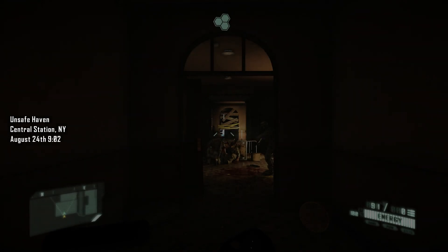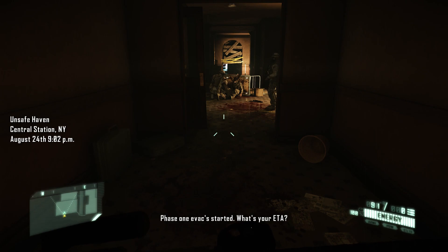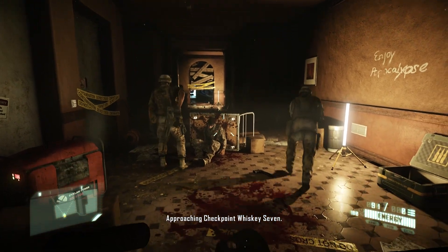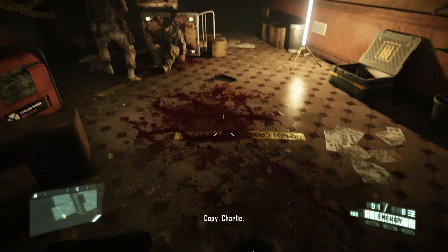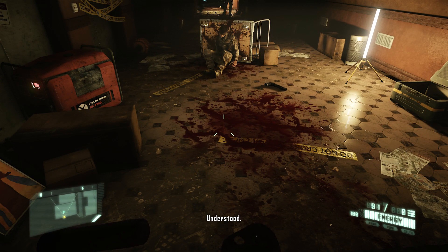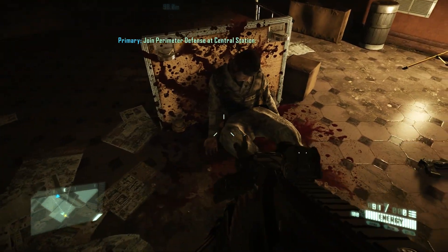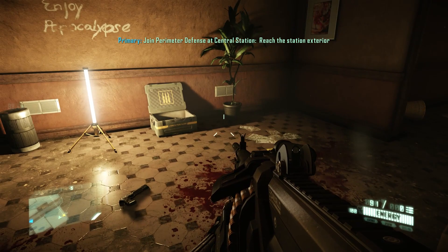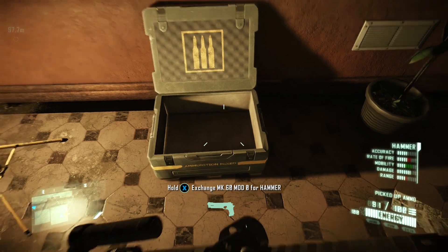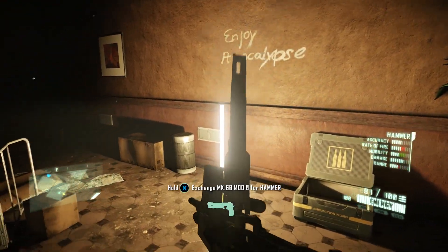Unsafe Haven, Central Station, New York, August 24th, 9:02 PM. Charlie 6, this is Echo 7 — Phase 1 evac started. What's your ETA? We are inbound from the west, approaching checkpoint Whiskey 7. Be advised, we have enemy activity on the western approach. I think they tried to save this guy. Reach the station exterior. That is a lot of blood. Also someone has scrawled 'Enjoy Apocalypse' on the wall.